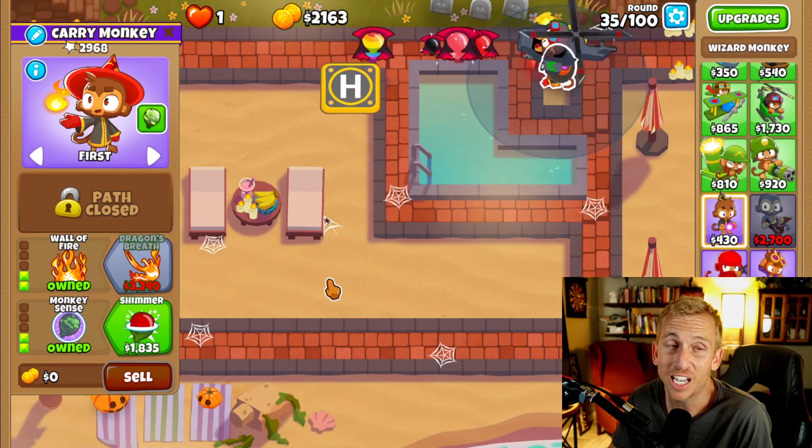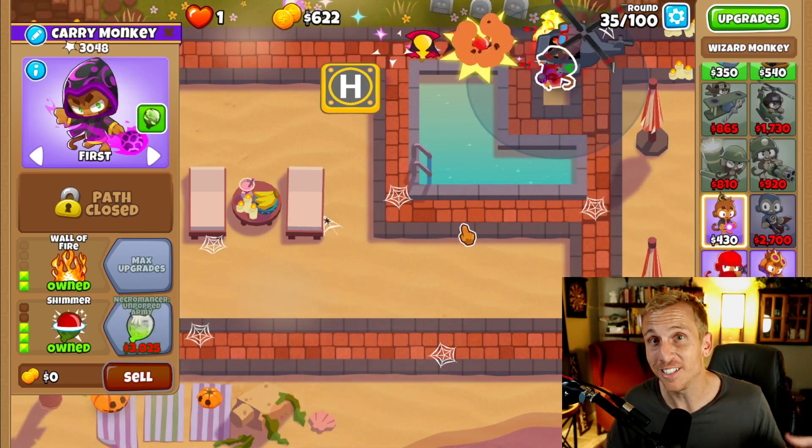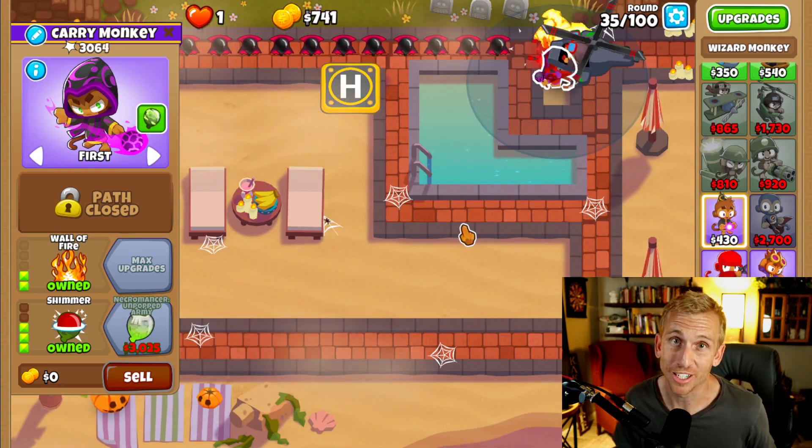Right now our chopper cannot see camo, so we're going to get Shimmer on our wizard. Now he's going to decamoize the Bloons so the chopper can hit them.